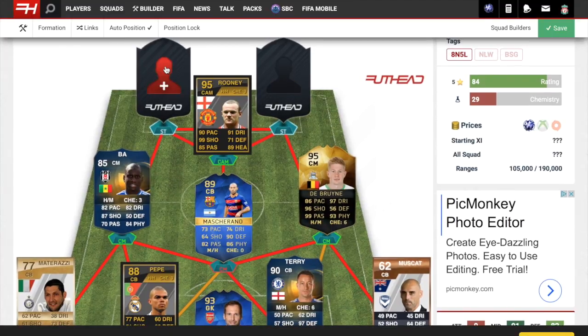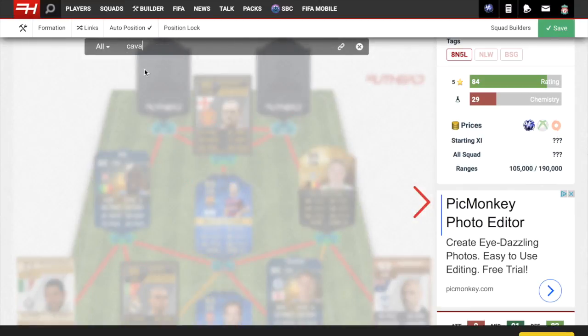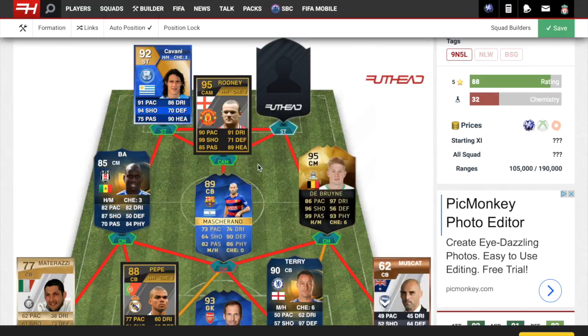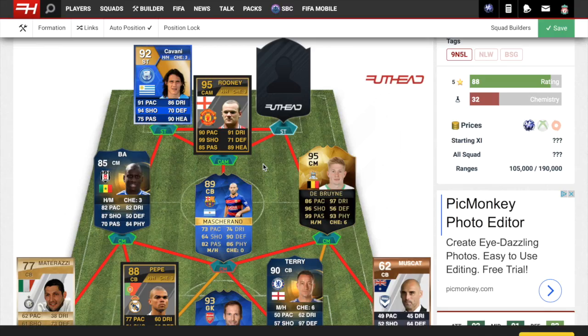On to the first striker — this is actually just from his card. Look at his teeth — the dude is a demon, coming to eat your face off. He's just scary looking on this card, it's the stuff of nightmares. That's why he's in there. Otherwise, Cavani is a great guy, no problem with him.